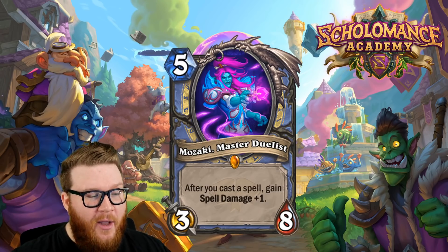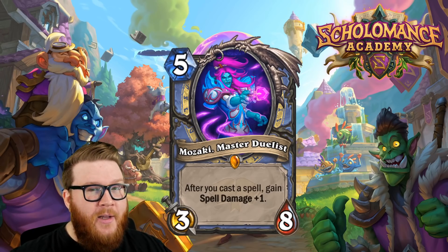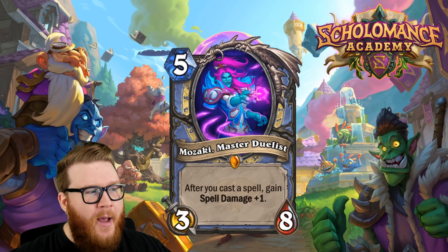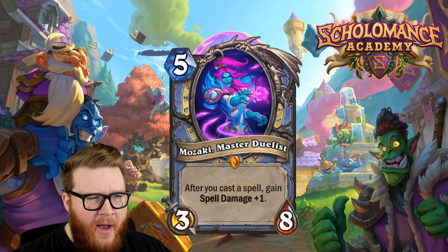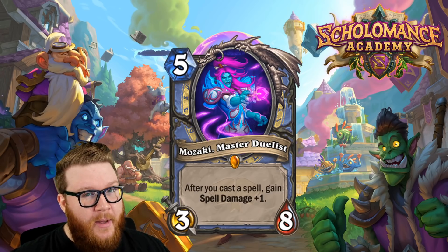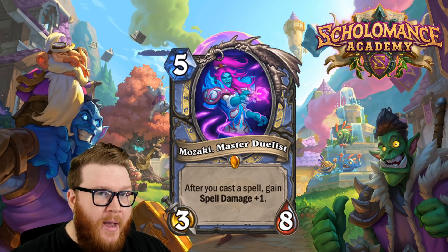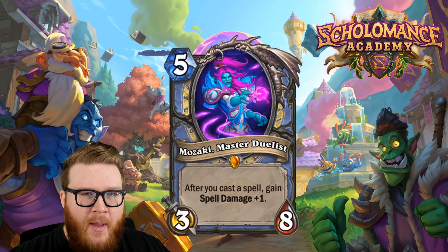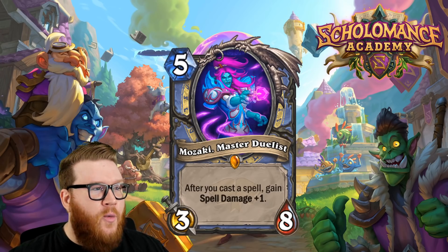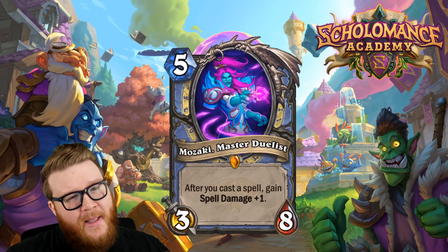Two Ray of Frosts is already plus four spell damage. Combined with Frostbolt and other cheap damage spells, this could pump out a ton. Maybe it's not a game-ending setup by itself, but in something like a Mana Cyclone Tempo Mage, this seems like it could be nuts as a late game follow-up — probably in the vein of Archmage Antonidas but perhaps even better, since you're chaining one-mana or zero-mana spells and frostbolting for ten, twelve, or thirteen damage.